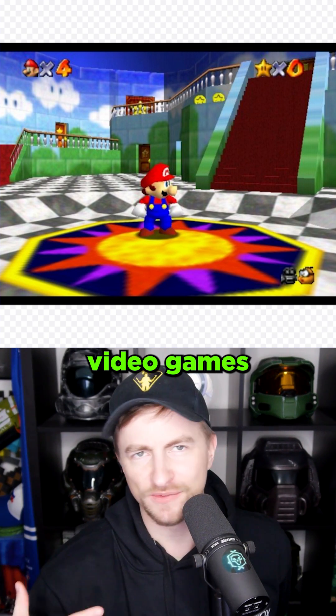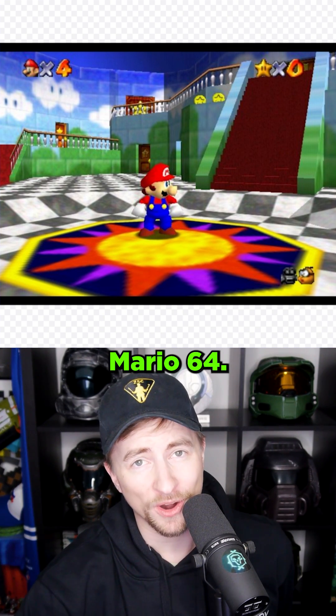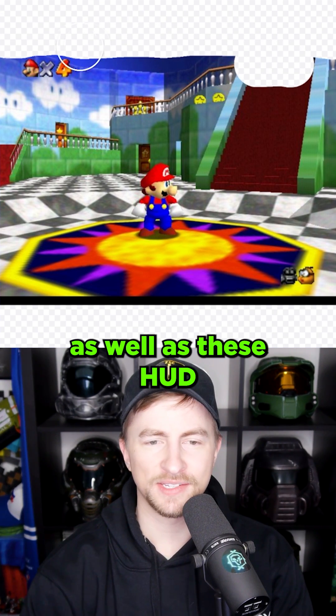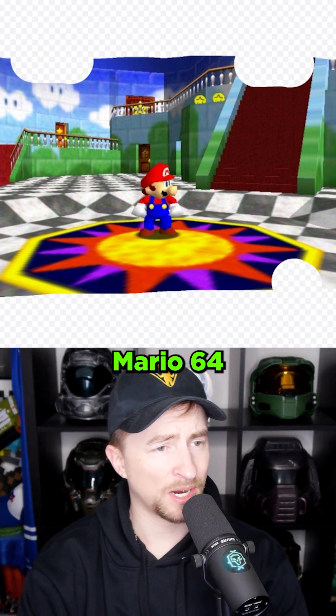Here's a good idea. I'm taking an image of one of the best video games ever made, Mario 64, and we're going to expand it. First and foremost, I'm going to get rid of this black bar up here, as well as these HUD elements. And honestly, I'm just going to type 'Mario 64.'